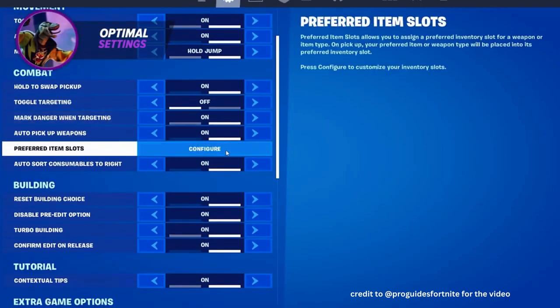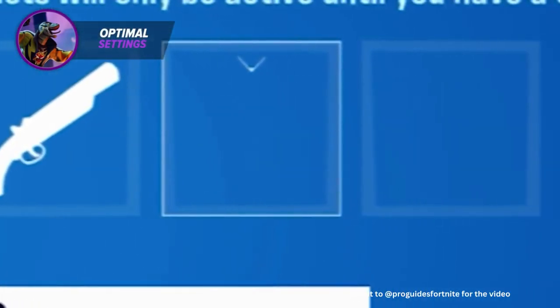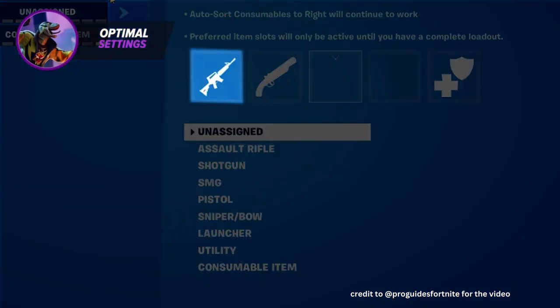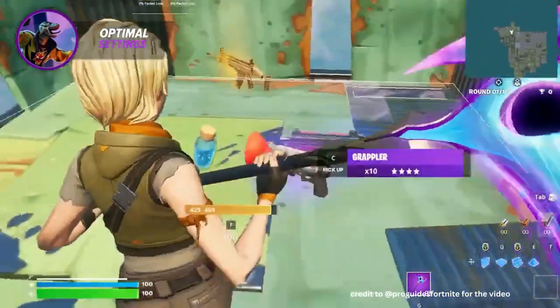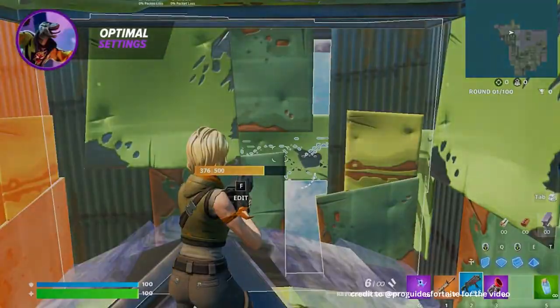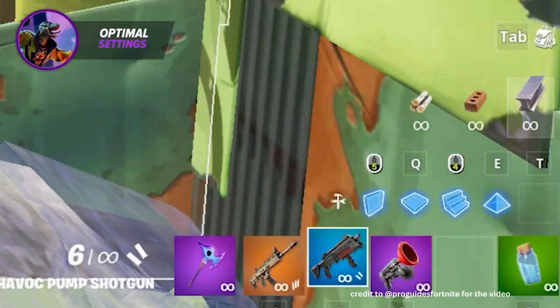The next setting is preferred item slots. Preferred item slots allows you to assign an inventory slot for a weapon or item type, and every time you pick that item up, it goes into its assigned slot. For example, I have my assault rifle in my first slot and my shotgun in my second slot, so every time I pick up an AR it goes into the first slot and my shotgun goes into the second. This is very important in situations like getting out of a fight and being pushed by another team right away — instead of your inventory being messed up from looting new guns, they'll go right into the assigned slot and you'll be ready to fight again.